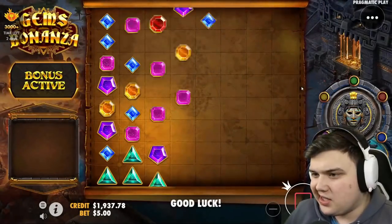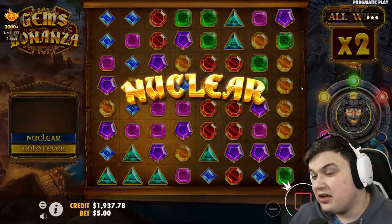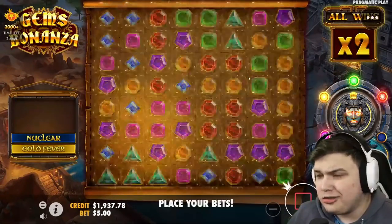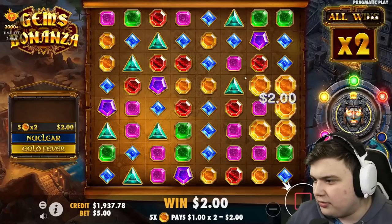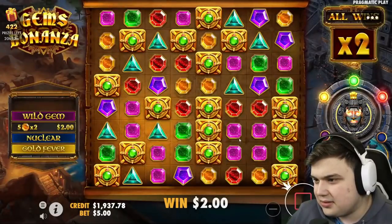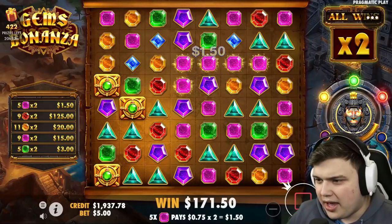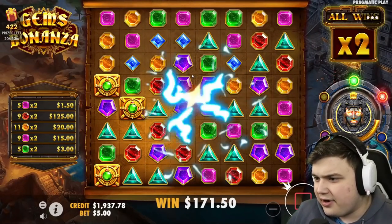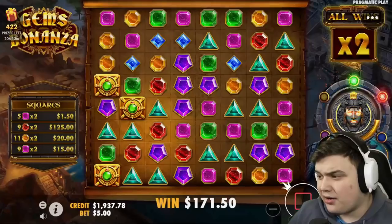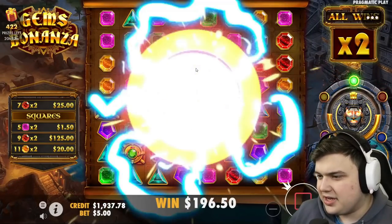Let's get into the Far Better bonus buy. Hopefully we can get some nice hits today — maybe some good squares, some good colossals. More hits, pinks — oh wait, blues are even better. Yeah, that's really good. Okay, that's a very good start. Good squares, carry on.